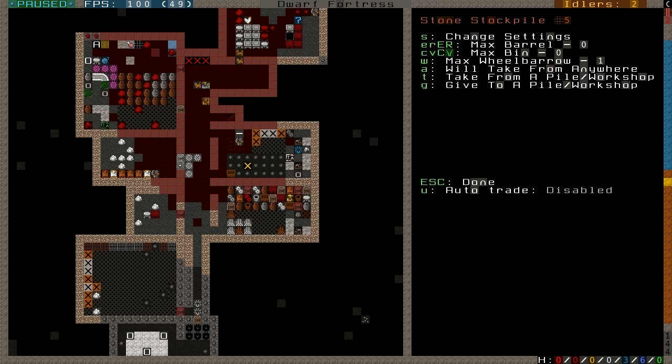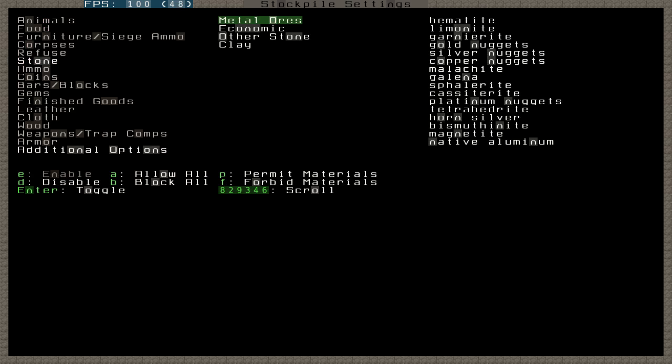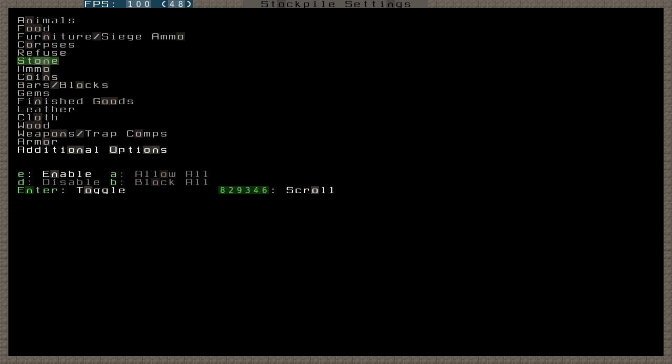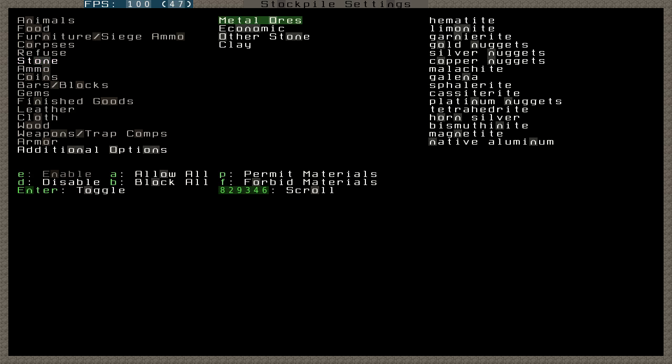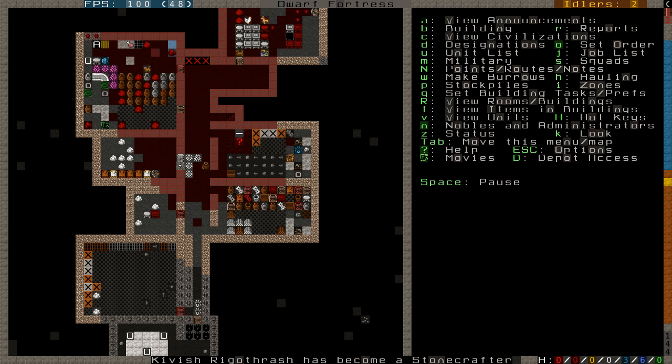This stockpile here is the stone stockpile, but I can tell you right now that's all iron or magnetite filling it up — not the useful normal rocks we want to turn into crafts. So I went into the settings screen and I can turn off metallic ores and economic stone, other stones, and also disallow clay. I just want normal stones. The problem is they're not going to move those out of there, at least not at the moment.